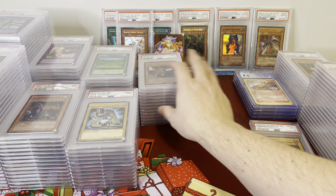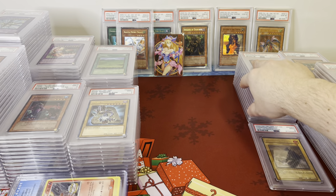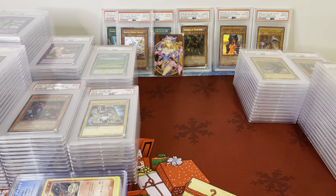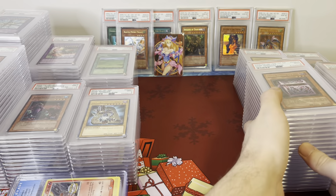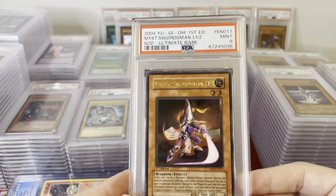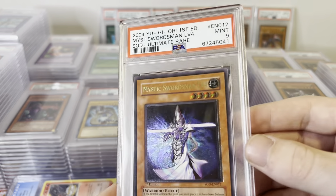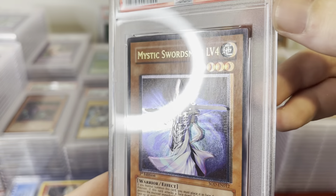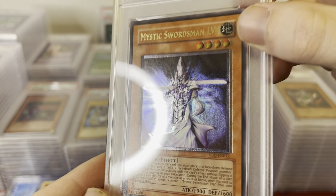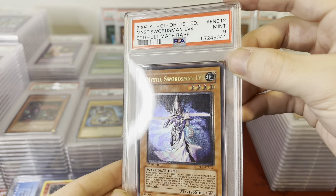Now let's get into the Ultimates. All these are Ultimate Rare PSA 9s. Dark Mimic Level 3. Mystic Swordsman Level 2 PSA 9. Mystic Swordsman Level 4 — this is a misprint; the holo is shifted; you can see how far it's shifted on the stars and the earth symbol, the whole foil is just shifted. Really cool one — we'll see how that does. Ninja Grandmaster. These are all mint cards PSA 9, very clean; the only issue is waxing on the back.